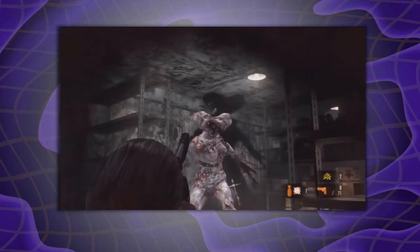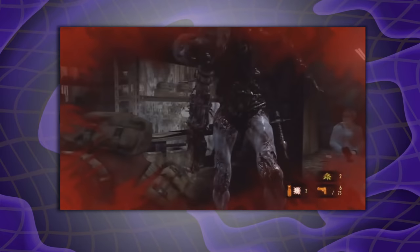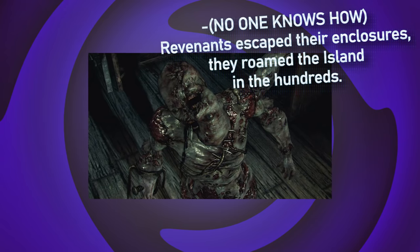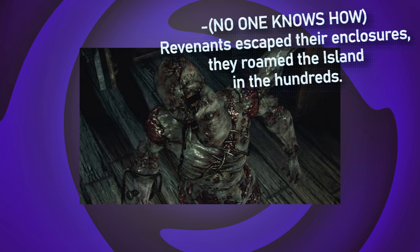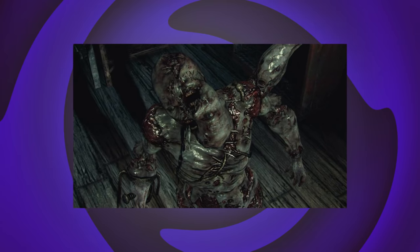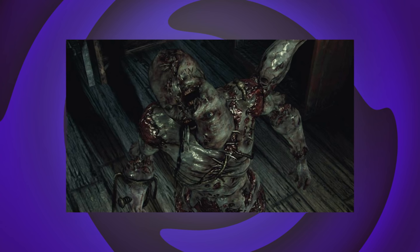The Wikia even states that The Revenants 'are able to move each body part as if its own, their form of movement more comparable with a doll or puppet being manipulated than natural walking.' Holy fuck — that is so creepy. Honestly, I would rather encounter a Crimson Head over a Revenant. The fact that a bunch of these were just roaming around the same island, walking around like puppets and dolls — imagine being stuck there, by yourself, at night, seeing these things waddle up to you. No thank you.